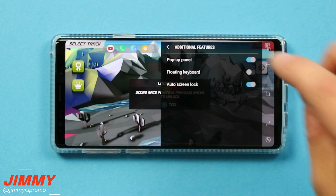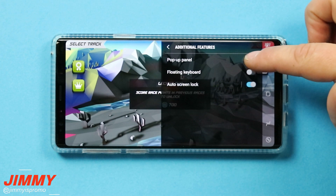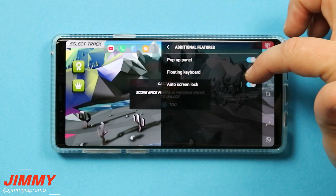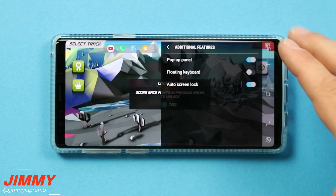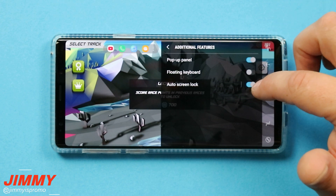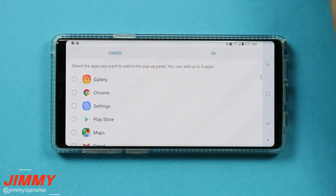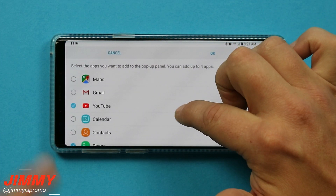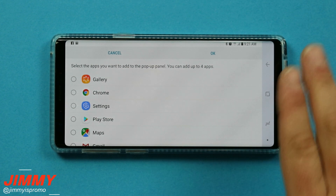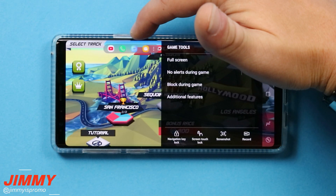The fourth option is additional features, where you can choose what pops up. New to the Galaxy Note 9 is the pop-up panel, which lets you quickly access four different applications while inside gameplay. You can also turn on or off the floating keyboard so it doesn't take up the full bottom half of the screen, and turn on auto screen lock. You can customize which four applications appear in the pop-up panel — mine are set to YouTube, Phone, Messages, and Allo, but you can choose any app.